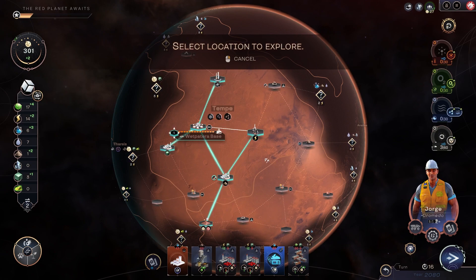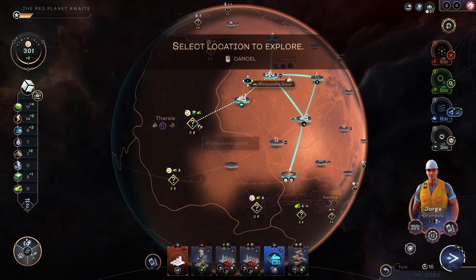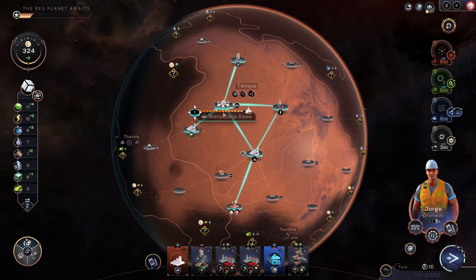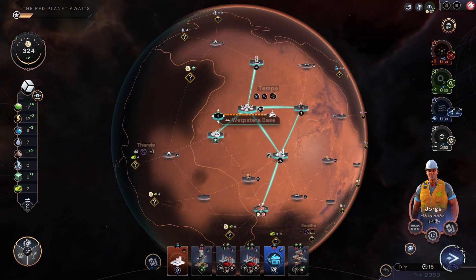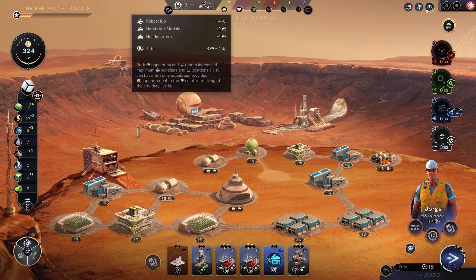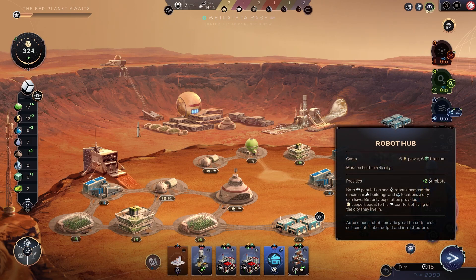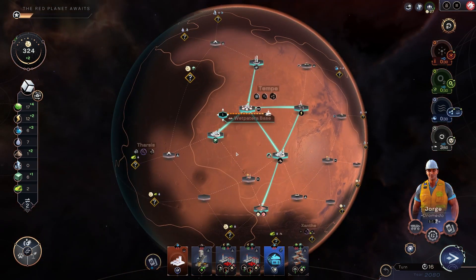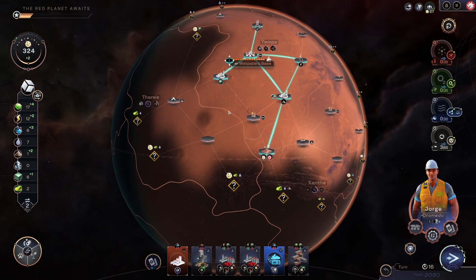We're going to have to start deciding whether we're going to keep expanding this one city or make another city. This city is very full — seven population. There's room to delete some population, especially droids that we're not using. I don't think it'll let me delete them just yet because I've only got one sphere expansion, so I can't delete the two droids. In order to do that I have to replace it with population, or forfeit some of my claims with another city.